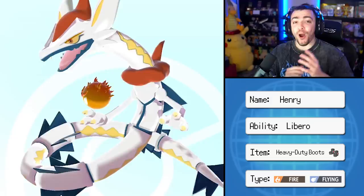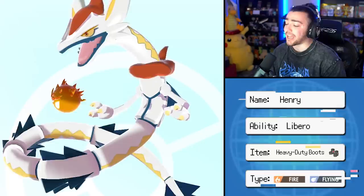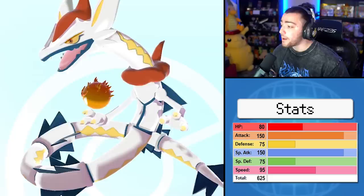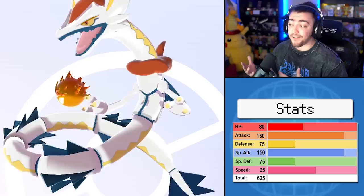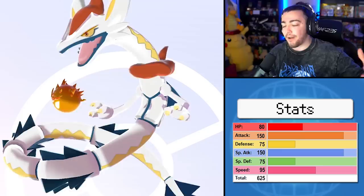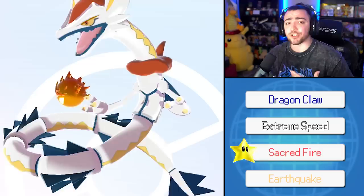Introducing Henry, the Fire Flying type. This fusion looks absolutely insane. For the held item I gave it Heavy Duty Boots. Its attack stat is 368 — unbelievable — and its speed is pretty high as well. For the ability I went with Libero, to change the Pokemon's type to whatever move I'm about to use. For the custom move I gave it Sacred Fire, plus EQ, Dragon Claw, and Extreme Speed. With Libero I think we're looking pretty good. Jolly Nature.